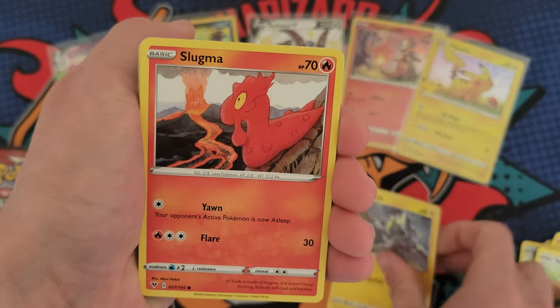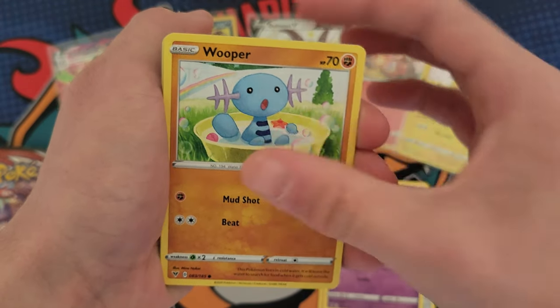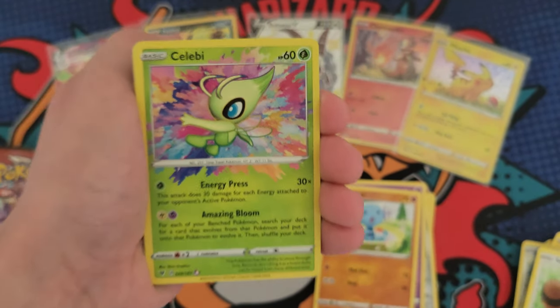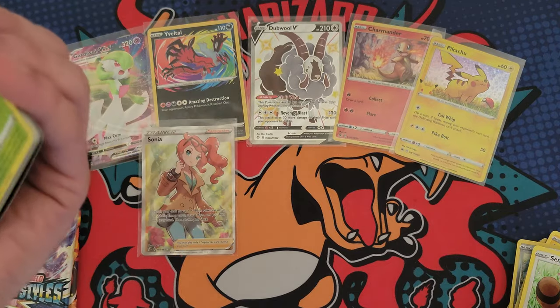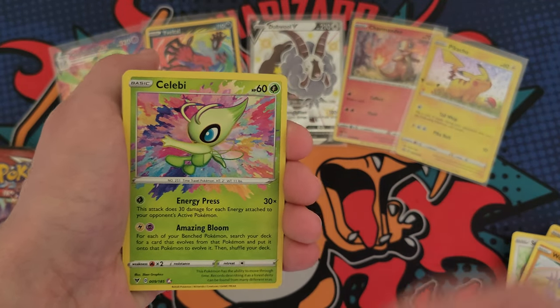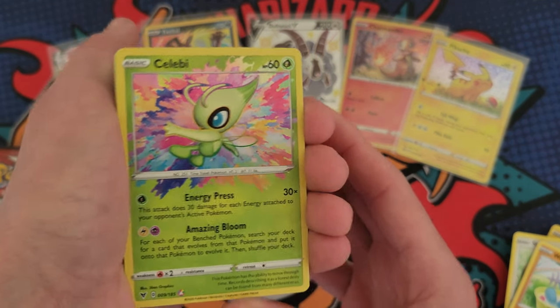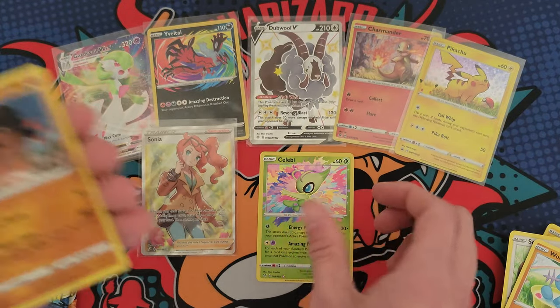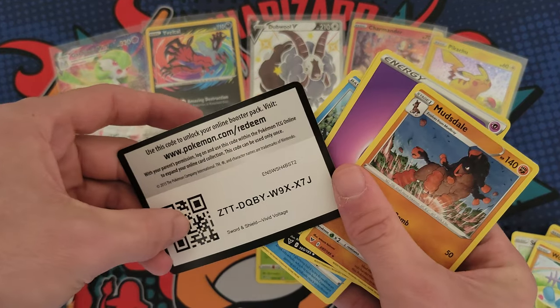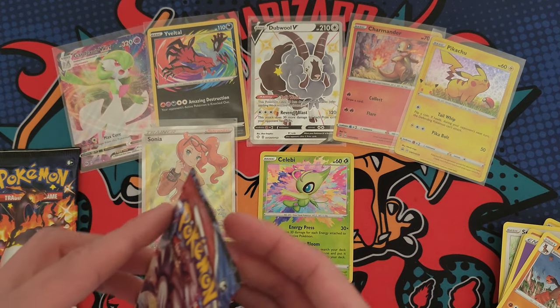This is Vivid Voltage — let's pull something crazy out of here. Amazing rare incoming... boom! I do that a lot where I'll just call out a card. It doesn't happen every time, but man — Celebi amazing rare! We're giving an amazing rare away in this video so it's kind of fitting that we pull one.